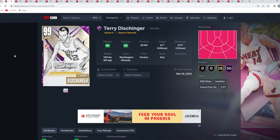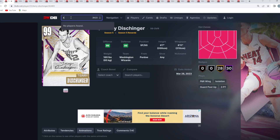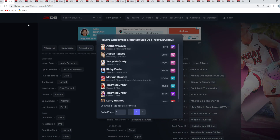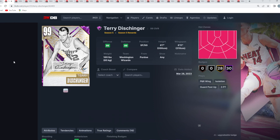At number 1 is Dark Matter Terry Dischinger lock-in — the card you had to lock in 1.5 million MT for. He's the number 2 shooting guard right behind T-Mac. The Steve Francis size up is a lot better than T-Mac's size up, which makes a pretty big difference. They have the same escape, so Terry is not that much worse than Dark Matter Tracy McGrady overall.